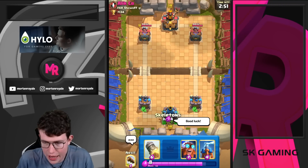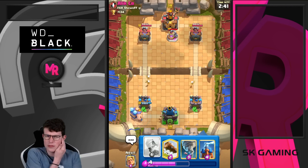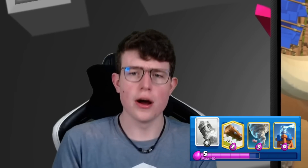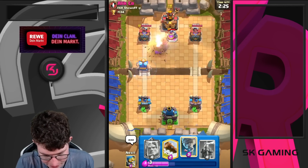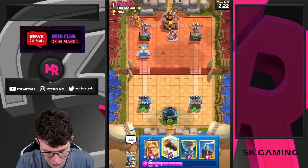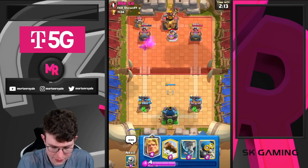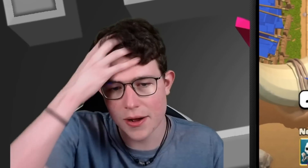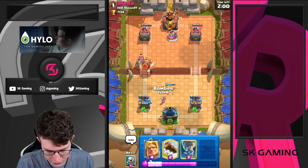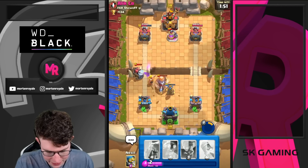Next game — going Skeletons in the back. Normally I wouldn't go E-Giant first but because he has Zap and might play Sparky we'll do it. He goes for Elixir Collector. I should have had my Golden Knight to push the EJ into the tower — could have rocketed both, that's a mistake but it's fine. He has Sparky and Murray — love to see that. Going for Tesla now.